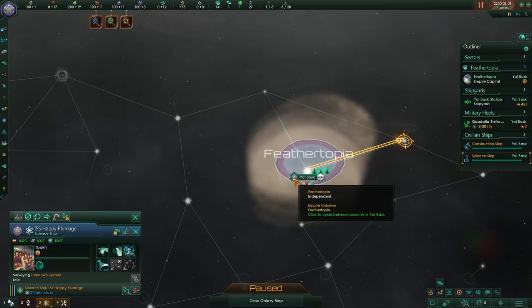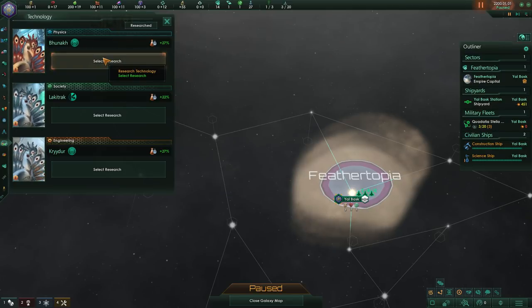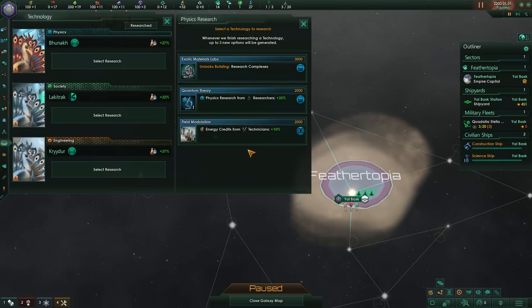There are three different fields. We've got three more leaders — we actually have four science leaders that we start the game with. Just like the one in the science ship, they each have their own trait. As far as physics research goes, every time you pick a research by default you're given three different options. You can only pick one of those three. The ones you don't pick aren't lost to you — you'll eventually get them offered again, but you're not guaranteed to be offered them again next time. There's a natural progression, but what you can research at any moment is not always guaranteed.